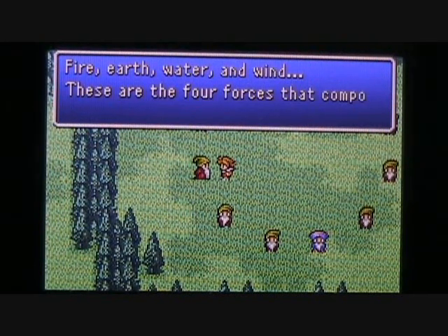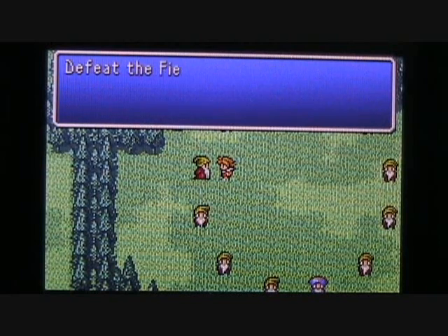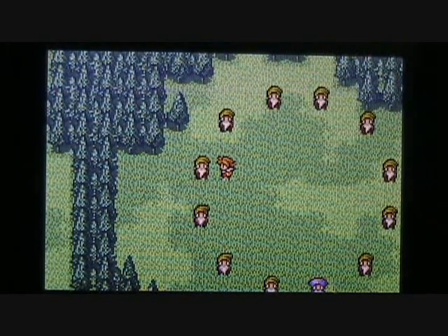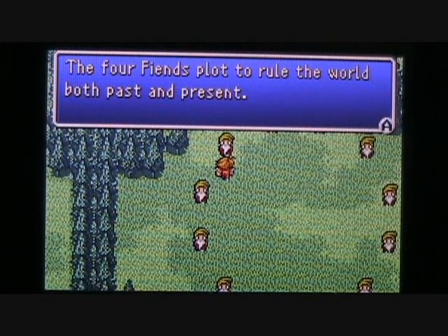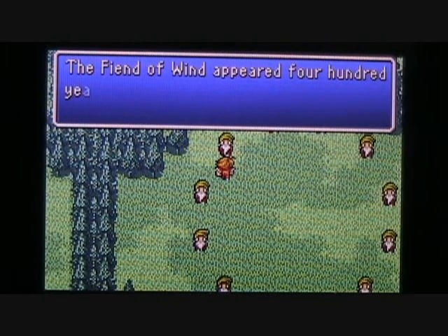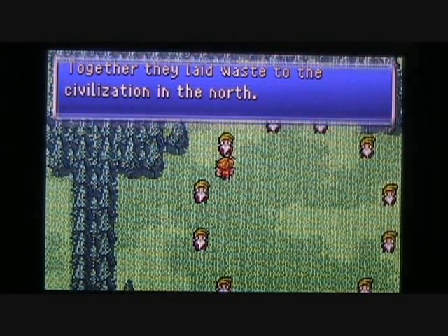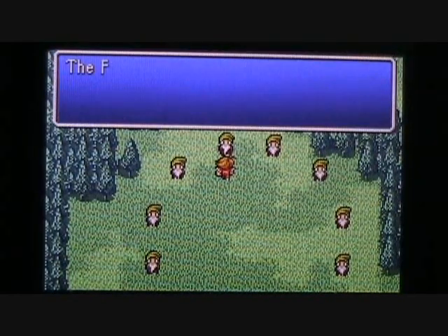One man says, 'Fire, earth, water, and wind — these are the four forces that compose our world.' Another says, 'The source of the four forces are the altars scattered throughout the world. Defeat the fiends that have taken root there, and lift up the crystal you carry to the altar — the crystal should regain its brilliance.' We've already been through that process with the Earth Crystal, so now we know how to handle the other three. Another sage reveals that the fiend of wind appeared 400 years ago, followed 200 years later by the fiend of water — together they laid waste to the civilization in the north.